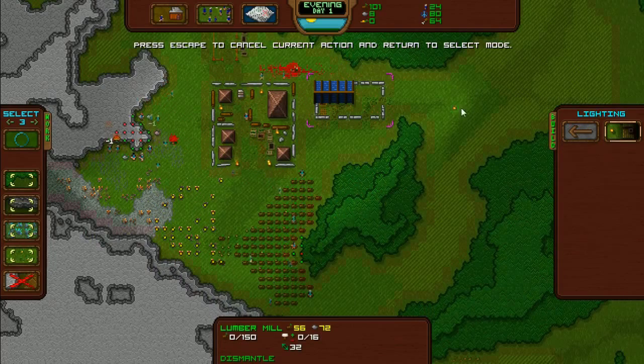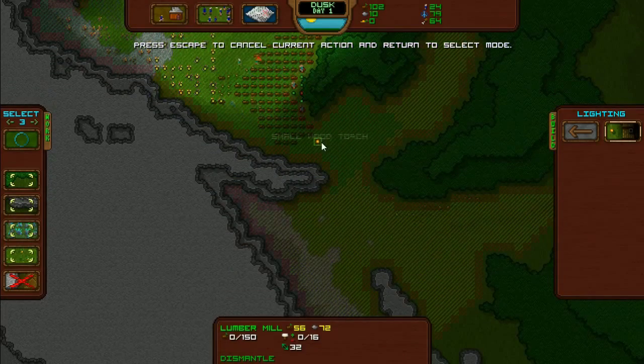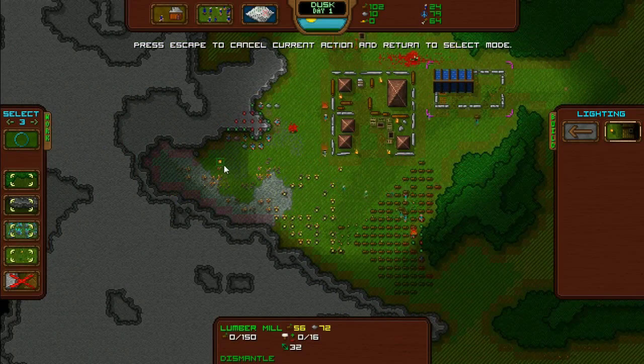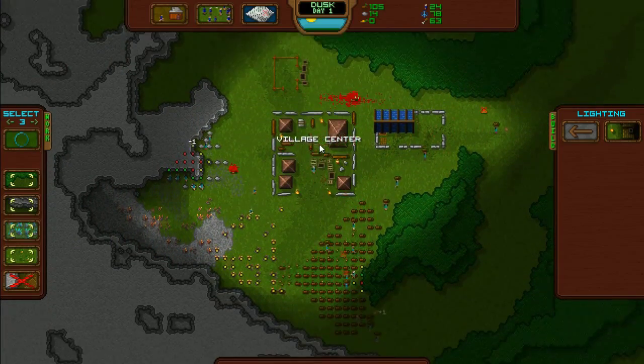I feel like I should put a few torches up — one there, one there, one there, and one here. Four torches. Maybe that's what the crystal is for, to make torches.